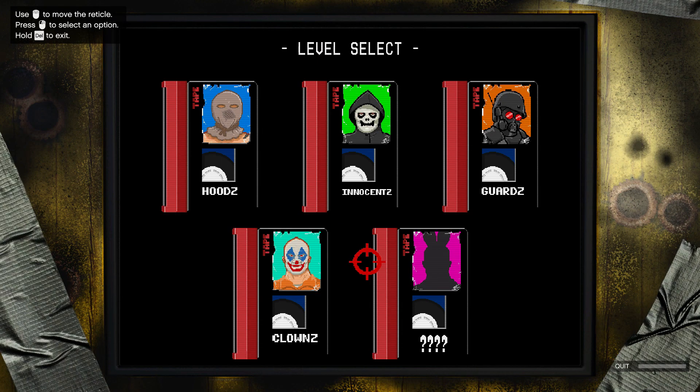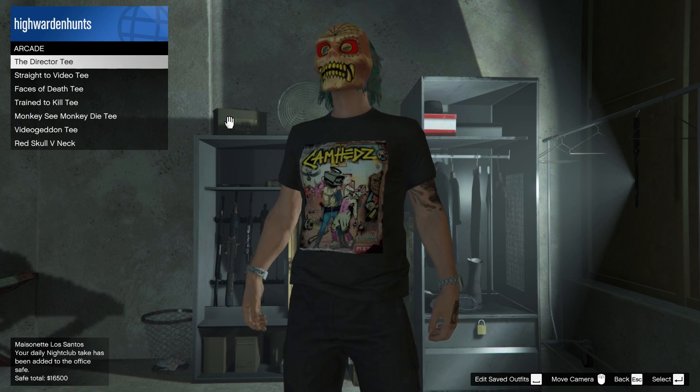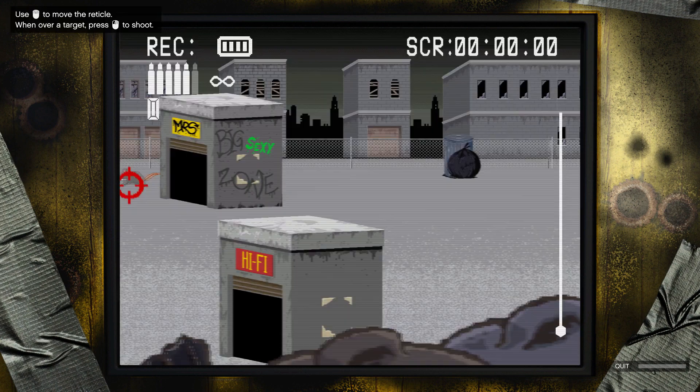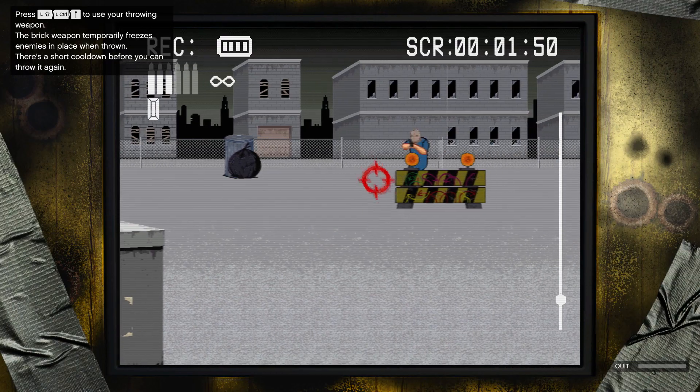There are five levels that you can select from when playing this game. The first challenge is The Director, which will give you the Director shirt. You'll need to get a five-star rating on each of the levels in Cam Heads — don't miss too much and you'll be able to complete this challenge easily.